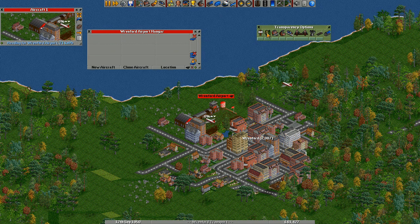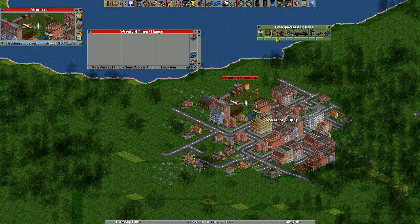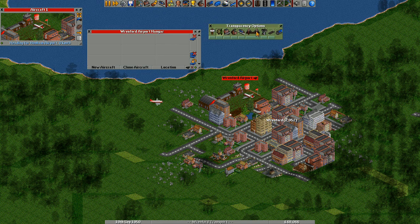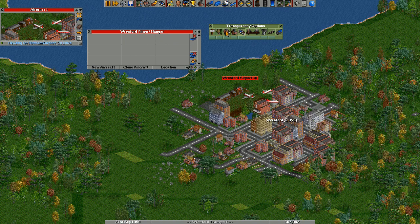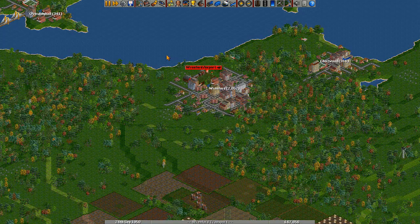While we're in the transparency options, I very often toggle the trees to see-through as well because they can sometimes get in the way when building things. To get to the transparency options, go up to where the settings cog is, scroll down, hold your mouse button down and let go over transparency options. You can turn all different things transparent, but we don't want any of that for now — I'll just press the delete key.